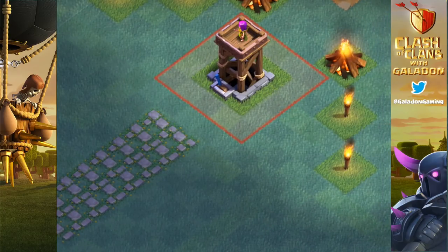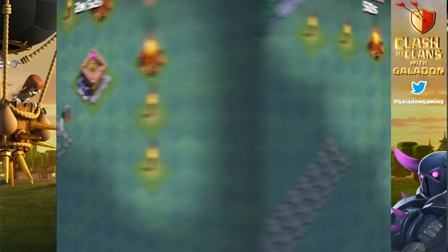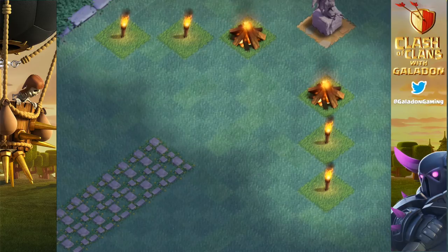We go to both versions of the archer tower and we're going to see similar results. The bomber looks like maybe he's going to get a shot off, but it just doesn't happen. The archer tower set to slow, as well as the archer tower set to fast, are both going to annihilate the bomber before he can get a single bomb airborne. Next up, the hidden Tesla — and the bomber again not having great luck with the hidden Tesla.